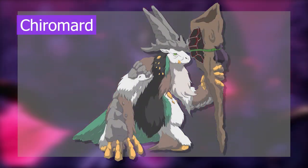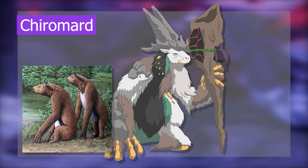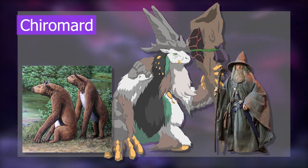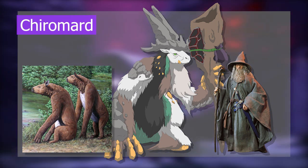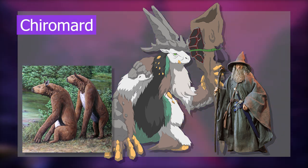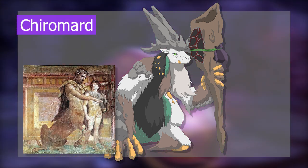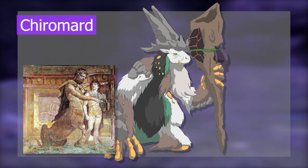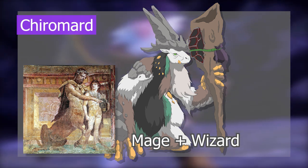Design-wise, Kyro Mart is almost entirely based on the Chalicothere, with long thick fur to resemble a wizard's robe, scales resembling crystal accessories, and antlers that spike up to resemble the shape of a wizard's hat. Its name is based on Chiron, the centaur in Greek mythology famous for mentoring heroes, with the 'mart' part coming from 'mage' plus 'wizard.'